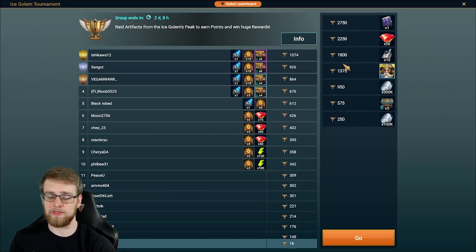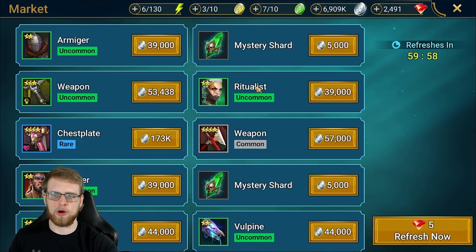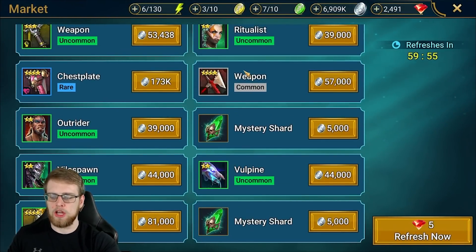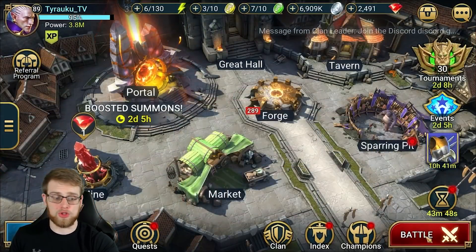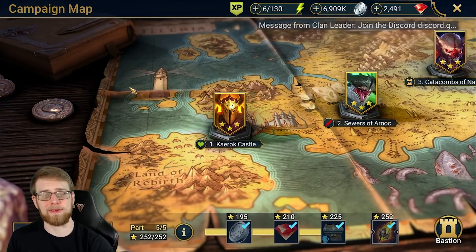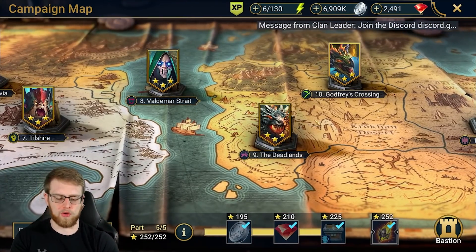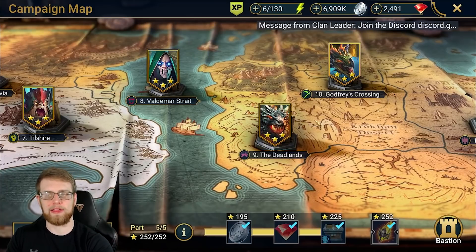This particular build is very helpful. You can get the higher level pieces from the ice golem, but you can also get them from the market. The gear set I'm talking about is retaliation — you can get retaliation gear from the market and also farm it from the campaign. So if you really want to get Vrask into your clan boss team, you can definitely do it. I've done a video on retaliation before; it's a fantastic set for clan boss in general.